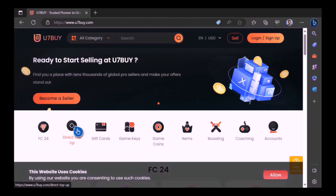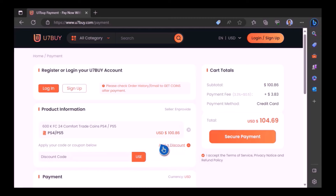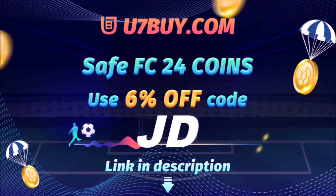Want to use icons and elevate your experience on FC 24? Check out use7buy — it's the only place JD Gaming ever uses to buy his FC coins. Type in JD for a cheeky 6% off. Link in the description.